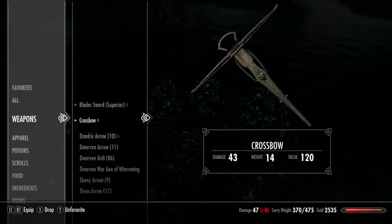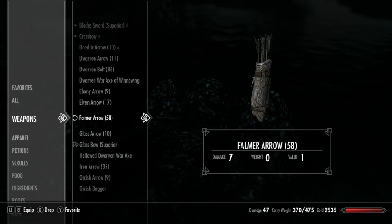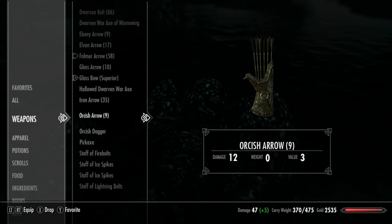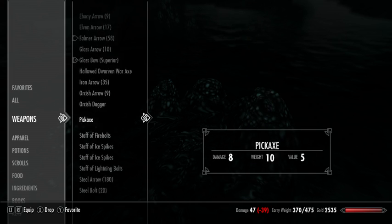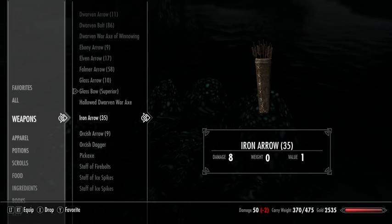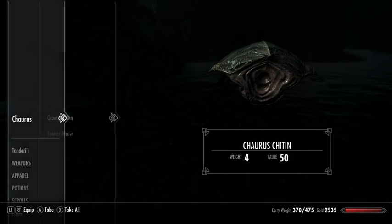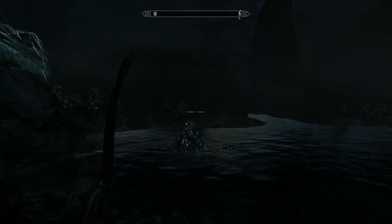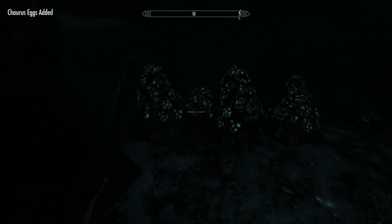I'm going to specify my arrows because Falmer arrows are just not that effective. Falmer arrows do 7 damage. I have 180 steel arrows — they do 10 damage. I'll keep collecting the Falmer arrows to sell them, but I do not need to keep using such a weak arrow.